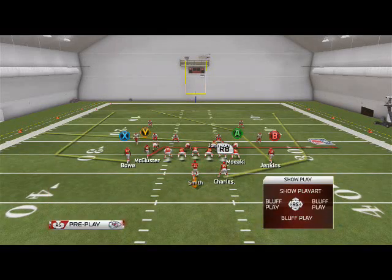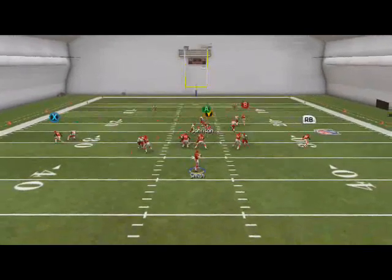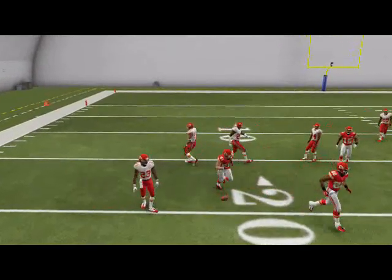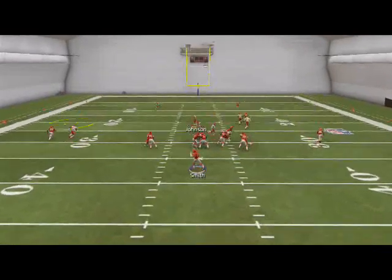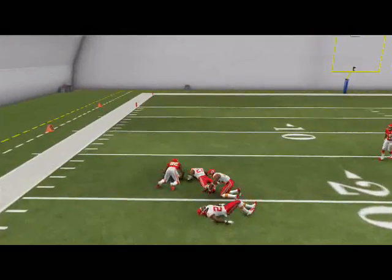The fourth read is going to be the wheel route to Dwayne Bowe. You're going to have to click on and make a user catch. Bowe cuts up field — you've got to click on to him by hitting B on Xbox 360 — and then you're going to swerve him to the inside so that he basically just bodies up the defender.